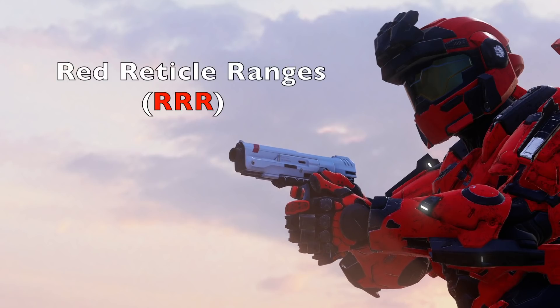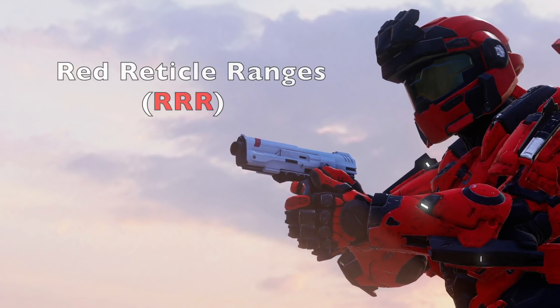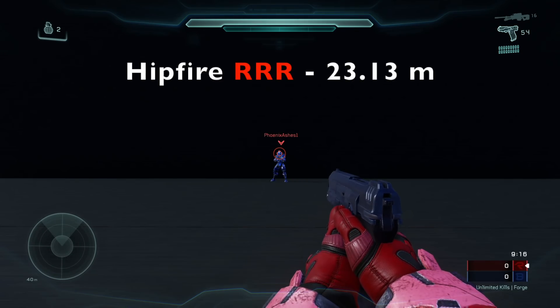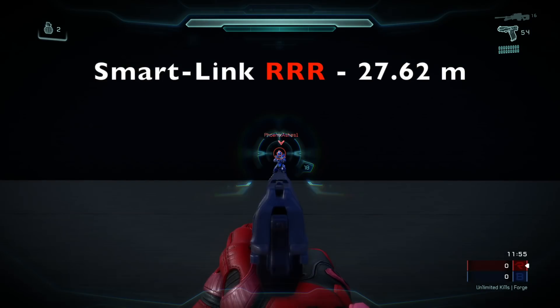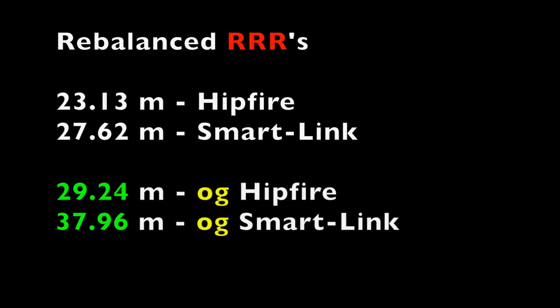Right off the bat, let's look at the red reticle ranges. These are the effective ranges, and within them you will have stronger bullet magnetism and aim assist. The hipfire red reticle range is 23.13m and the smartlink red reticle range is 27.62m. These are the rebalanced ranges — originally it was 29.24m for hipfire and 37.96m for smartlink, so about a 6m decrease for hipfire and about a 10m decrease for smartlink since the rebalance.